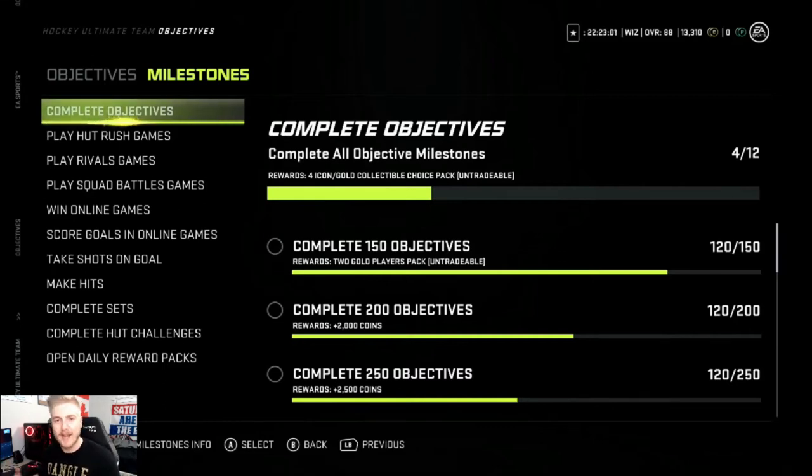Welcome back guys to the channel. Today we're doing a big pack opening — about 6,000 NHL points. We're going to open those all today as well as our diamond player choice packs, some upgrade sets, and a Halloween set using a couple gold collectibles. We're gonna test our luck today and let's pull something big.